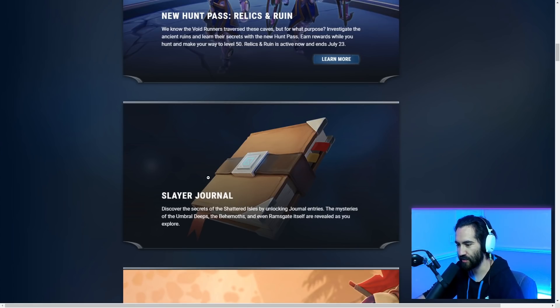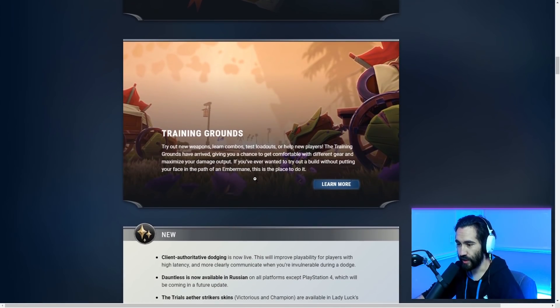Discover the secrets of the Shattered Isles by unlocking journal entries. The mystery of the Umbral Deeps, the behemoths, and even Ram's Gate itself are revealed to you as you explore. I've released a video on Training Grounds — it's what you'd expect: training dummies, builds, and DPS meters.